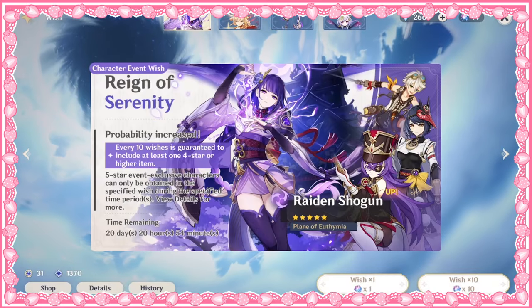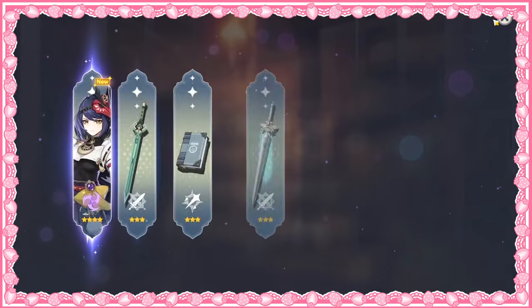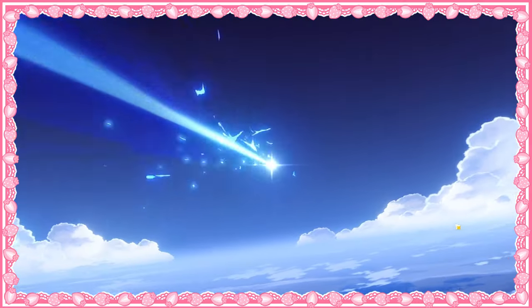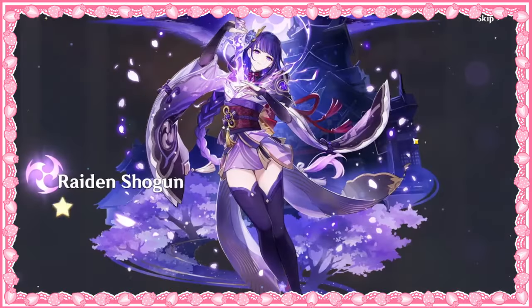I really want Raiden, so I'm going to try another 10 pull. Oh my god, Kuja Sara! Oh my gosh! Yes! I'm so excited! I've gotten four characters now for this little pull session. I definitely am going to be drawing her first though, so let's go!